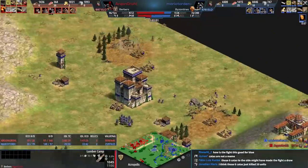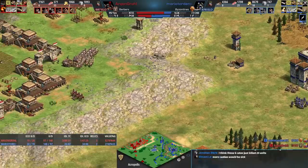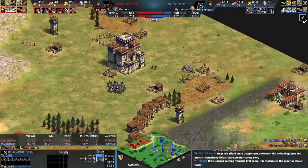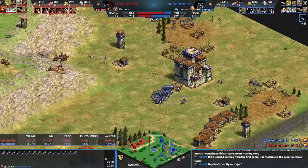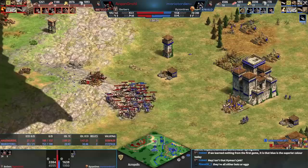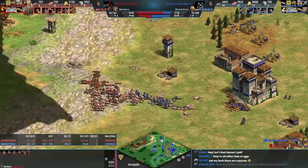Blue might be thinking about other military forms — if blue makes anything else, red is in serious trouble. Blue is clicking pikemen and arson upgrades. The trebs will have the hill which will be nice. There's a barracks from blue — that's a bad sign for red, who needs to push fast. The cataphracts pull back to the castle, which means red doesn't have the hill. This is a better engagement for blue — the trebs are also firing on red's trebs.